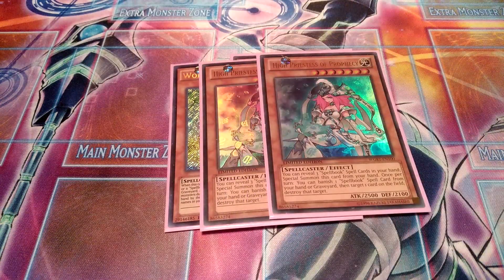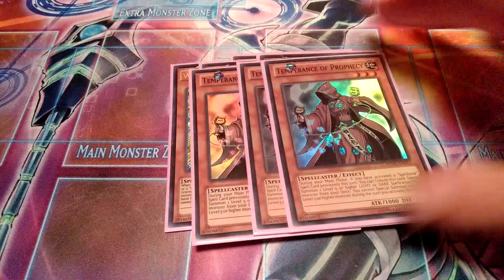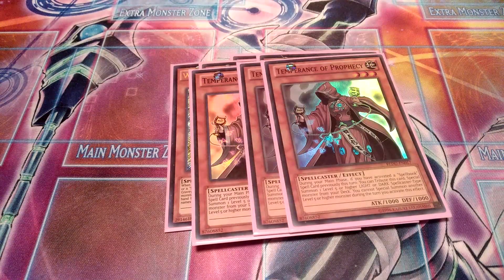Then two High Priestess of Prophecy — my absolute favorite Yu-Gi-Oh card. Really good: you reveal three Spellbook spell cards in your hand and then you can special summon this card from the hand. Also, you can banish a Spellbook from the hand or graveyard and then destroy one card on the field, which is definitely pretty good. Then triple Temperance of Prophecy, the main way to bring out High Priestess and Word of Prophecy. Essentially, if you activate a Spellbook spell card in the same turn, you can tribute this card to summon a level five or higher Spellcaster monster from the deck, but you cannot special summon any other level five or higher monsters during the same turn.